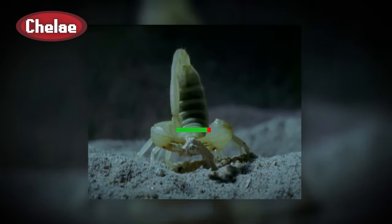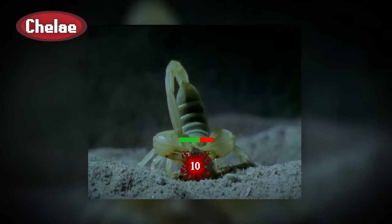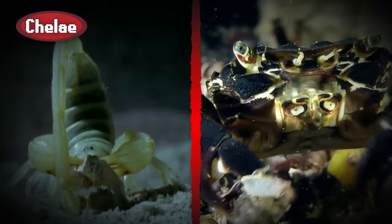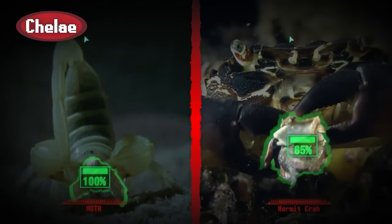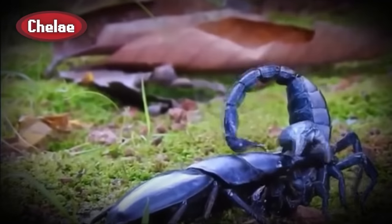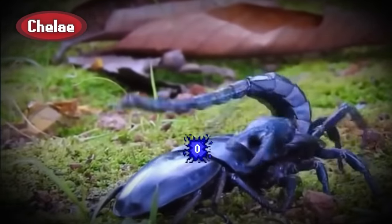While an enemy is immobilized in their claws, scorpions use their flexible stingers to inflict massive piercing and venom damage. This attack is more effective than crushing alone, but the trade-off between physical power and venom potency means that some scorpions are still weak against builds that can deflect or withstand their stings.